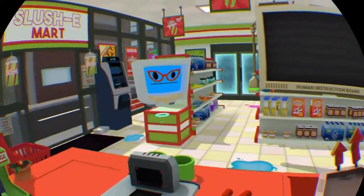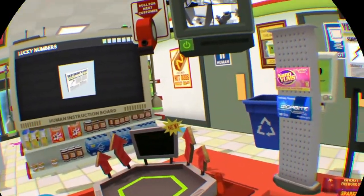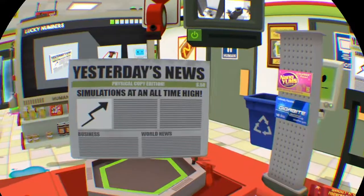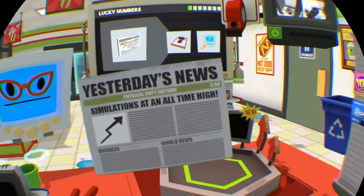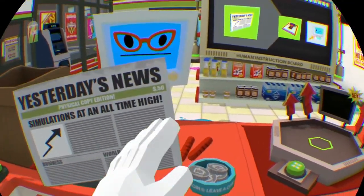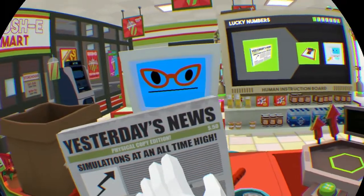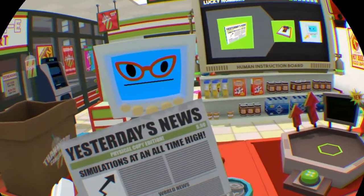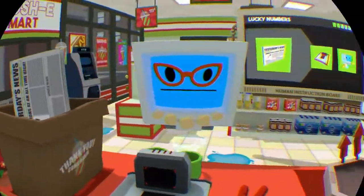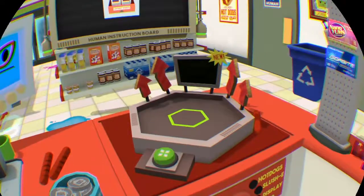What's good? Take a paper copy of yesterday's news! Alright ma'am, you can have — yes, oh yeah, it's here. 'Simulations at an all-time high — World News Business, Yesterday's News Physical Copy Edition, 50 cents.' But that says two quid. By the way, quid means pounds. So it says 50 cents here but this says two pounds — ripping you off! But I'm sorry, Grannybot, I'll take your daily lottery ticket as well.